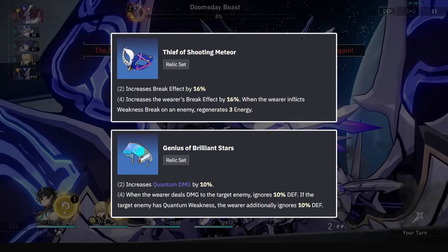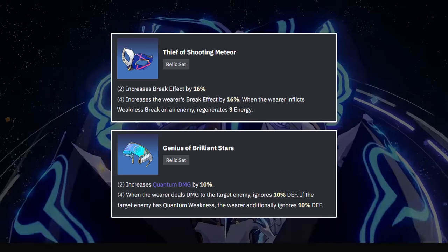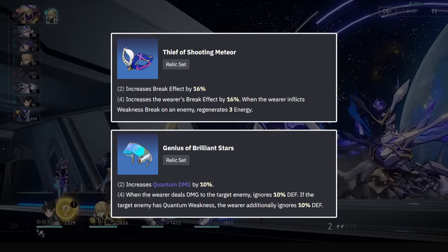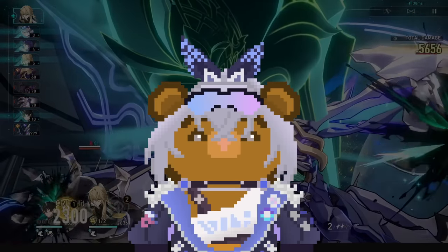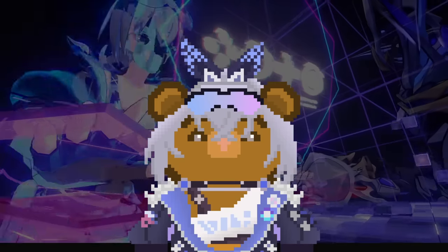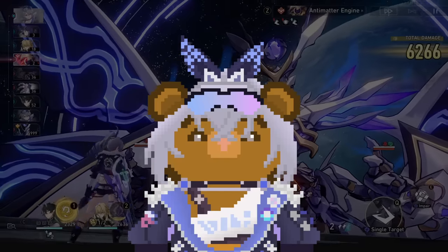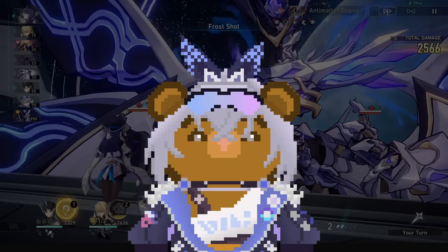Break effect Silver Wolf will see you going either full Thief or full Quantum. You can still be tanky due to the orb not needing quantum damage percent, since quantum damage percent will not buff break damage — so you can go HP percent orb. Between full Thief and full Quantum, it comes down to investment, energy needs, and what domain you want to farm. If you don't have or use the tutorial light cone, just go full Quantum for break effect.